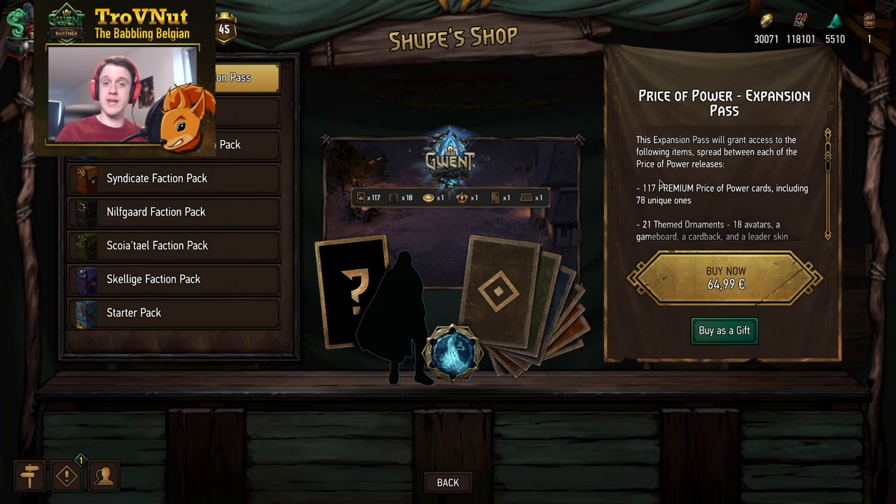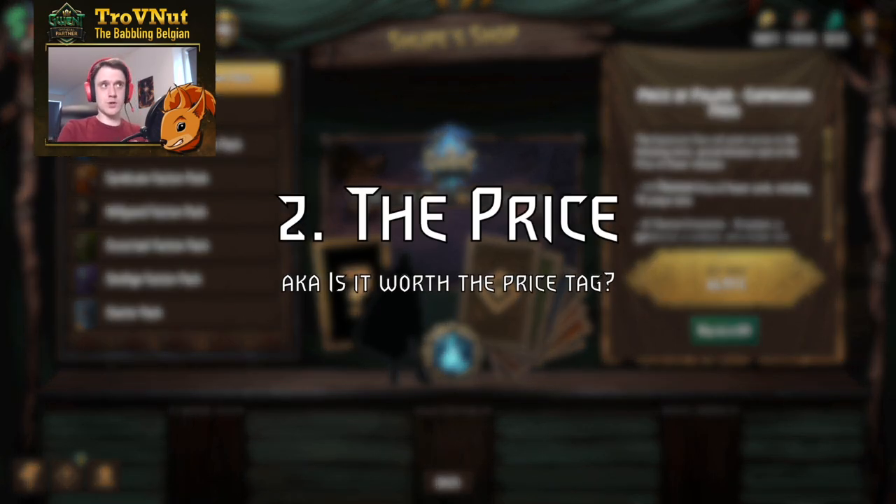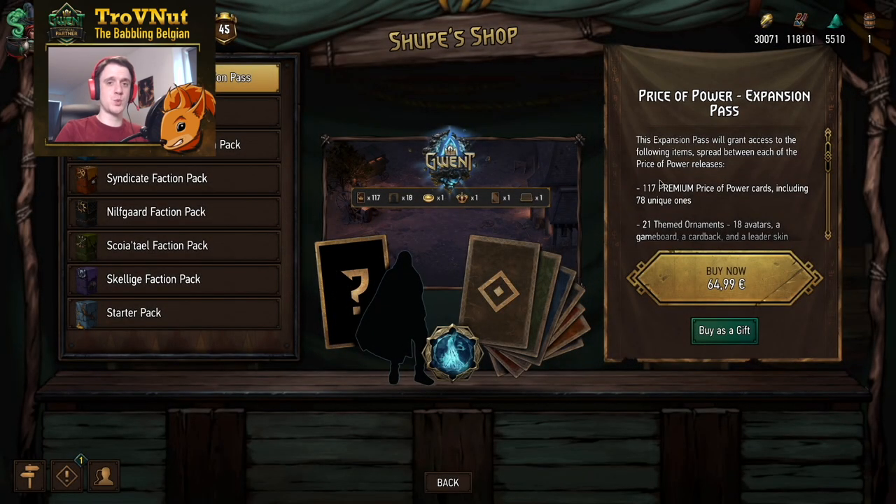But of course the question of this video is whether the expansion pass is worth its hefty price tag, because it's 65 euros as you can see here. Let's break down the numbers in detail to get an objective view. The Price of Power expansion will cost you somewhere between just under 50 euros if you buy it on GOG, to 65 euros on Mac, which is what you see here.